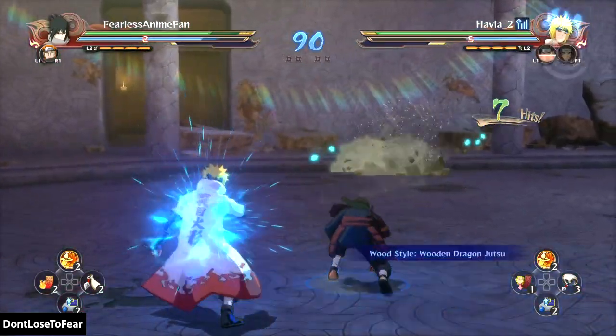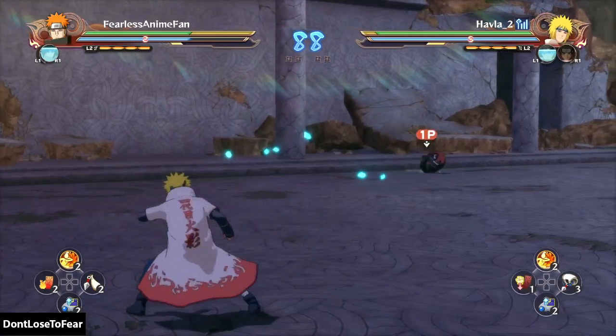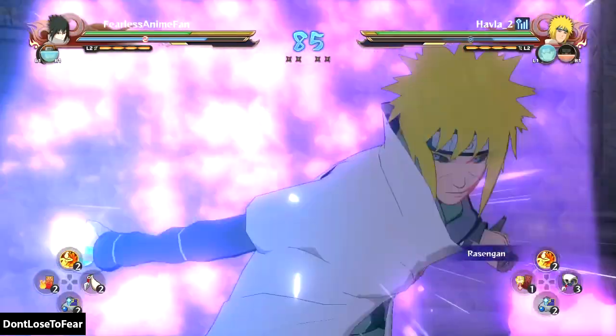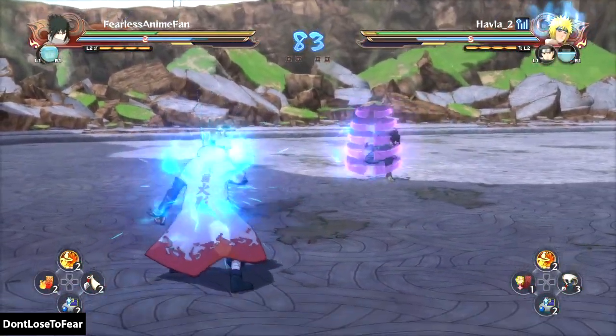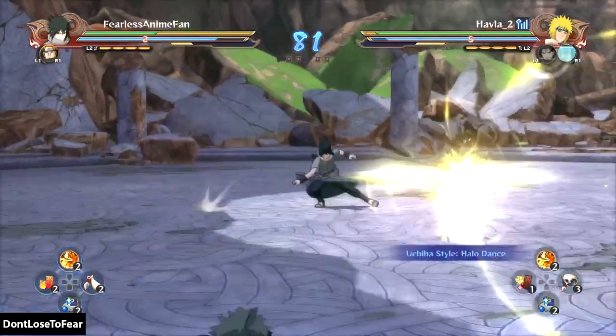His guard was red but he punished me with that Rasengan. The wooden dragon of Hashirama knocked me to the ground, and that weak troll spin didn't look too convincing, but for whatever reason Naruto players love to troll spin. He punished us again with the Rasengan. Looks like my block inputs are not working and there's a stun lock in place because of the poor netcode.